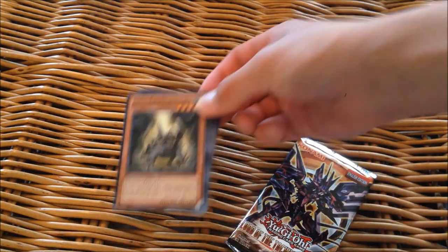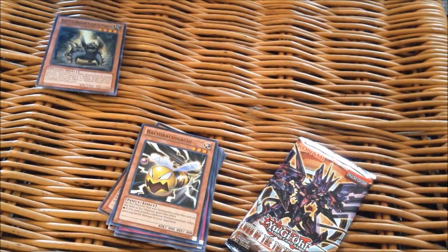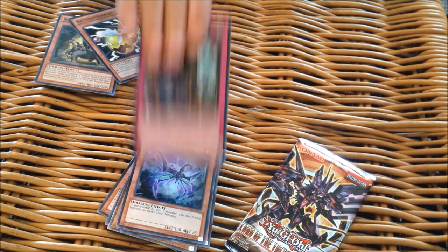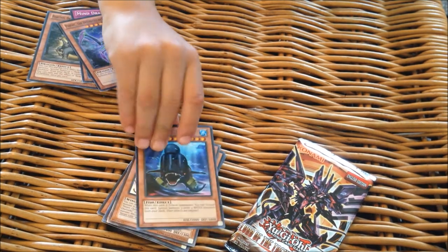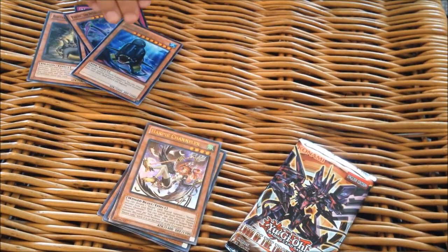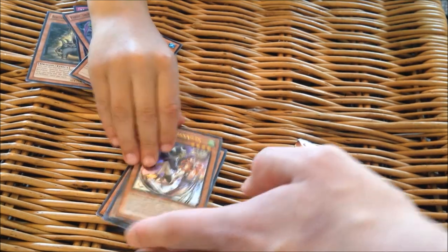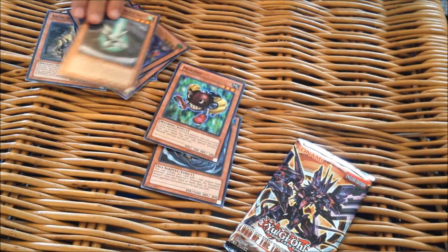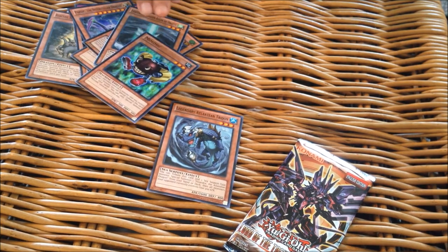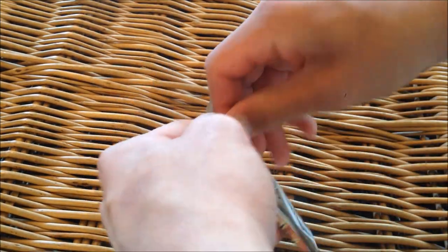Next we're going to open the two Lord of the Tachyon Galaxy packs. There are some really great pulls from Cosmoblazer right there. Reactin' Dragon Ruler of Pebbles. Mind Drain. Parsec the Interstellar Dragon. Big Whale is our rare. Oh my god — yes, Hollow! You got an Ultimate Rare Harpy Channeler! How are these pulls so good? Lightning Dragon Ruler of Drafts — that's our second Dragon Ruler. Mimimic. And Legendary Atlantean Thryden.